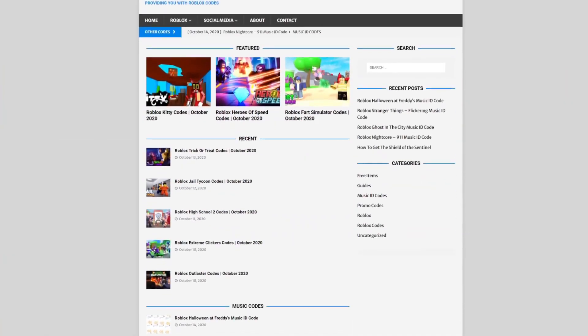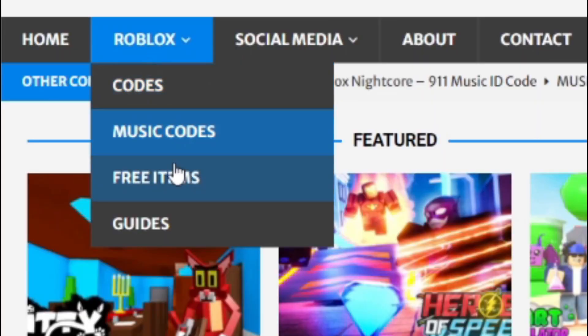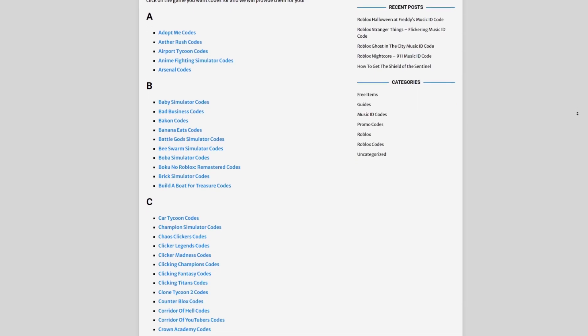Are you guys fed up of watching YouTube videos for Roblox codes? Well, I've got a solution for that — it's rblxcodes.com. On that website you can find game codes, music codes, and guides. There is tons of stuff in there that you guys have to check out. Overall, we cover codes for over 1,000 Roblox games. So if you guys need a code for a game, it will be there.